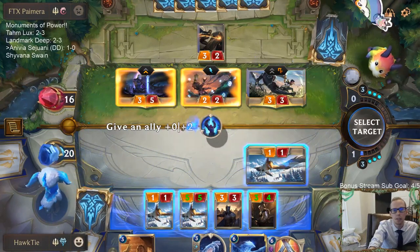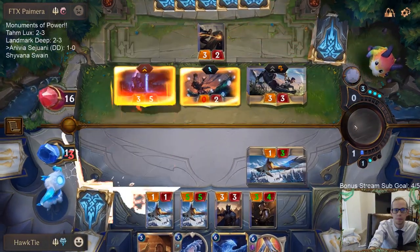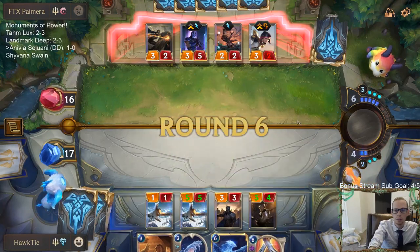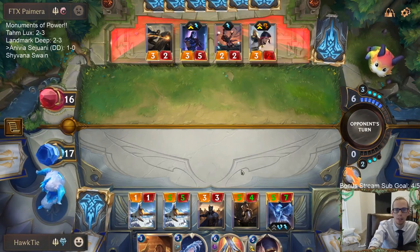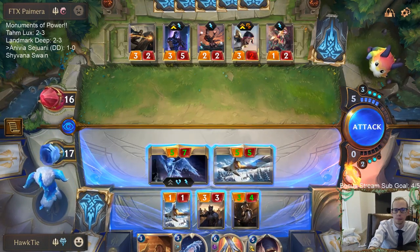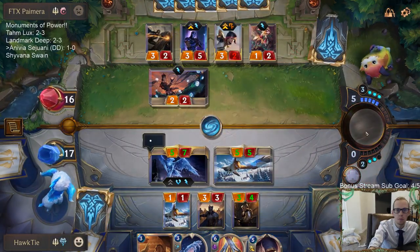We're going to Troll Chant to keep them from drawing a spell. Do we want to go Anivia or For Demacia? I should have just had the bird block the Shen. Nature blesses her followers - we each defend our brethren. That's a good attack.